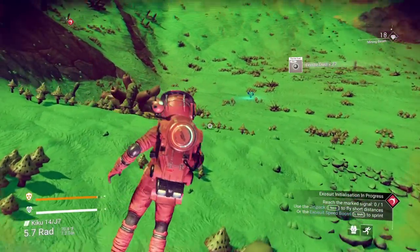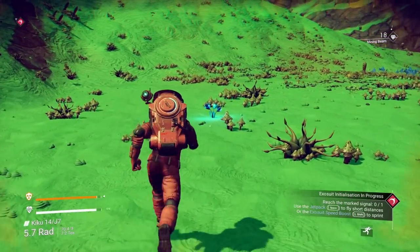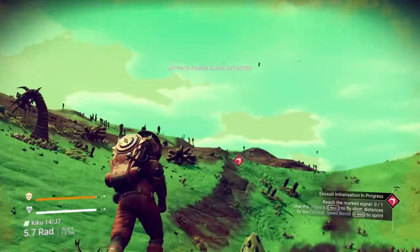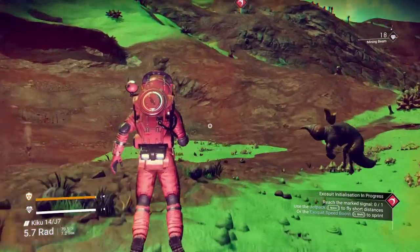That blue glowy one is not oxygen - that's a deuterium-rich plant. And this will give us a boost in our exosuit. Once I grab this, I can go super far and super fast as long as I don't hit a hill.